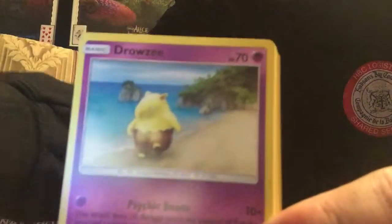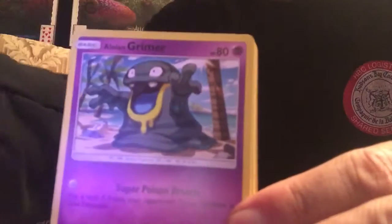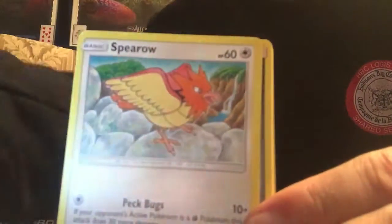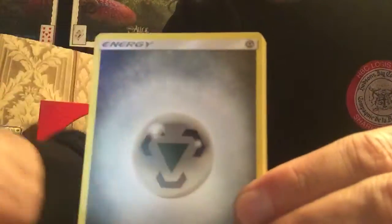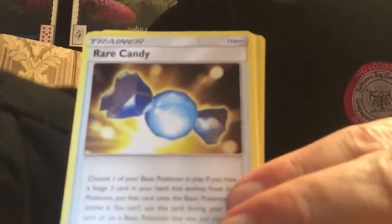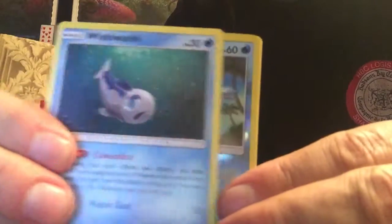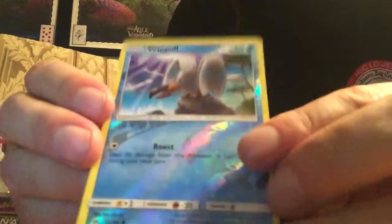We got Cutiefly, Drowsy, Browlet, Alone Grammar, Spiro, Steel Energy, took two cards — Araquanid, Rare Candy, Wishy Washy. Our Reverse Holo is a Wingull.